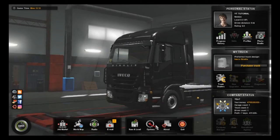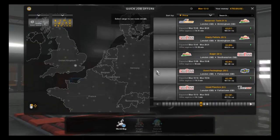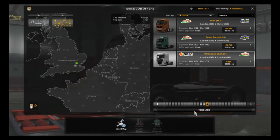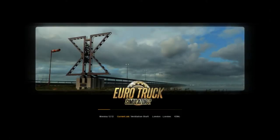Now go to the job market and click Quick Job. Go over to the one with the least distance. Look at this one — so short a ride. Now this will give you the littlest amount of XP.